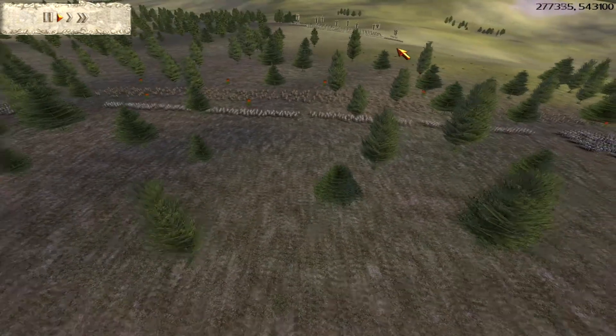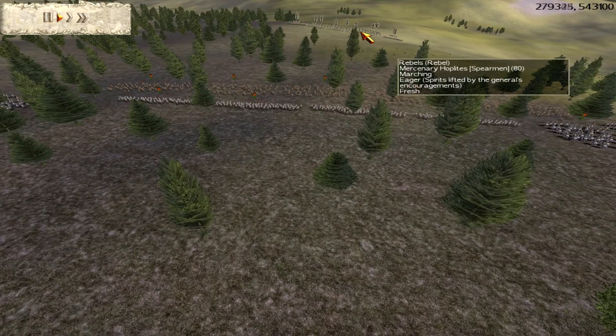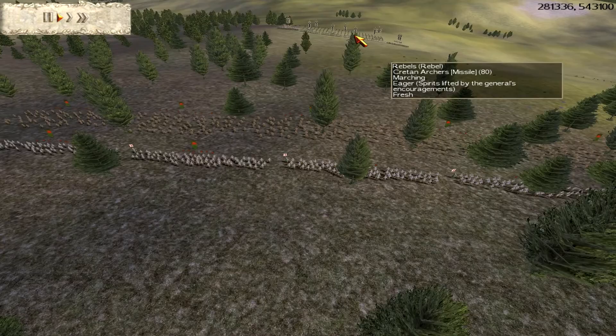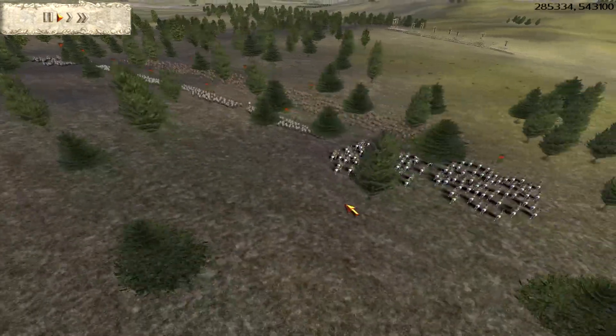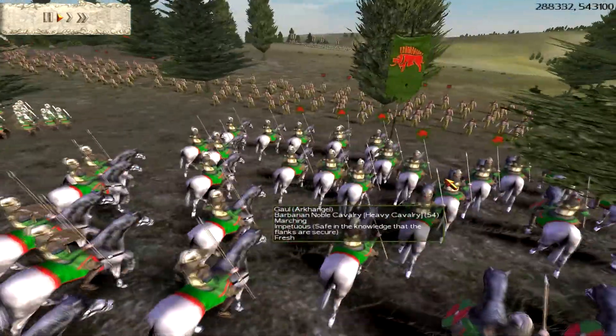What's up guys, Archangel here. This is a one-on-one battle against the rebels, commanded by a rebel. I'm playing Gaul today. I've got four units of barbarian noble cavalry - they're pretty weak cavalry but they're decent against the rebels, and they are gold.